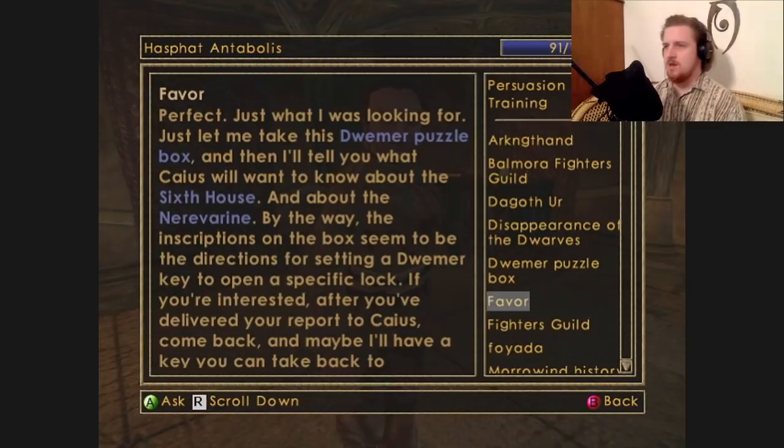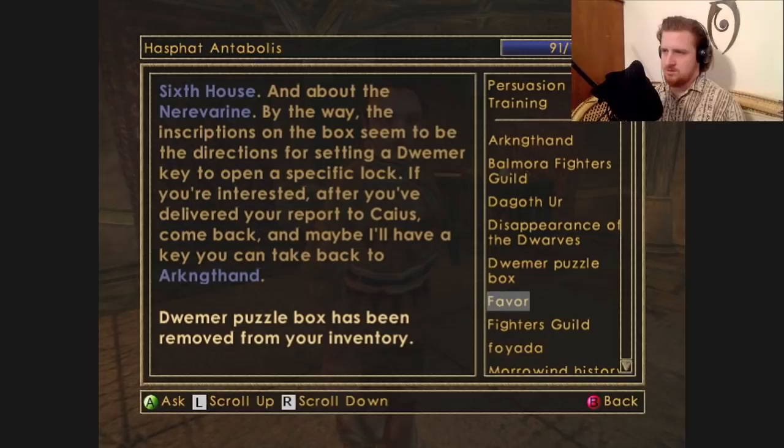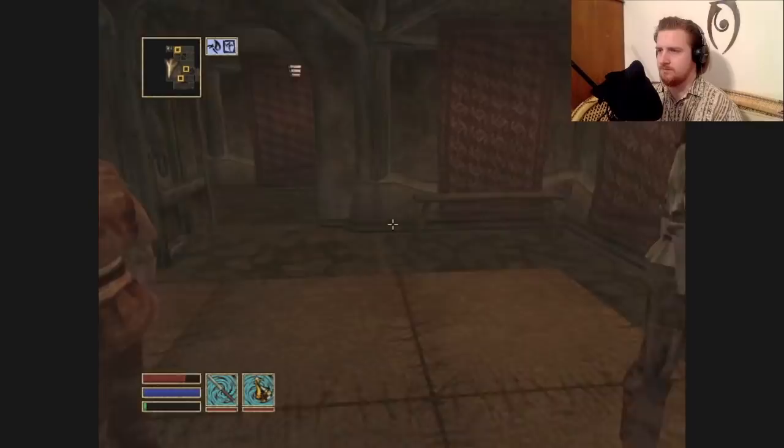He says he'll tell Caius what he wants to know about the Sixth House and the Nerevarine — I'm never going to say that right. The inscriptions on the box seem to be directions for setting a Dwemer key to open a specific lock. After I've delivered my report to Caius, I can come back and maybe he'll have a key to take to Arkngthand. I would like some easy loot.